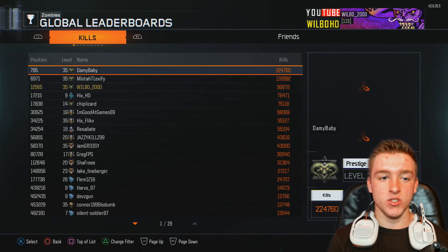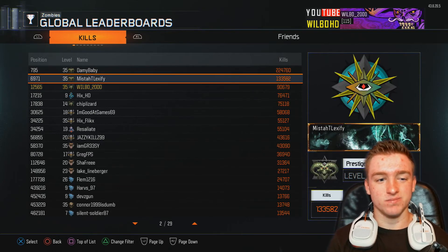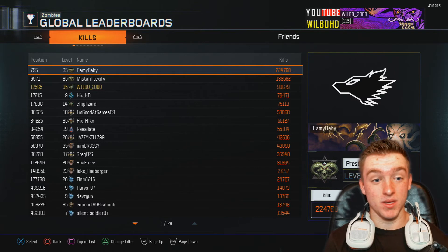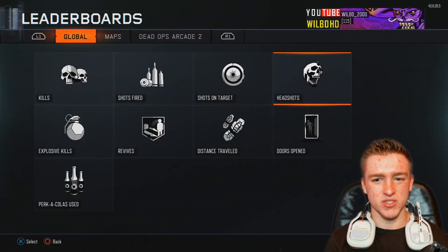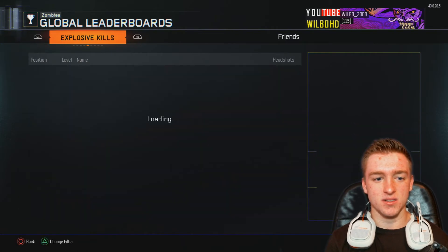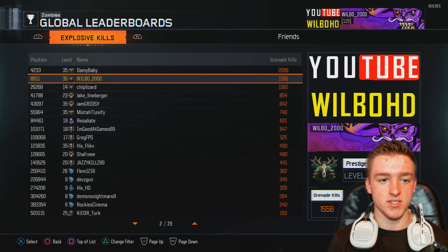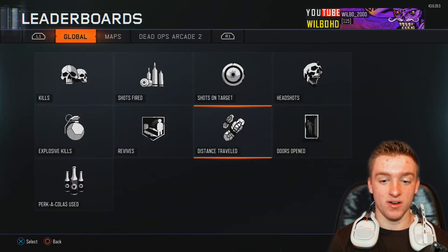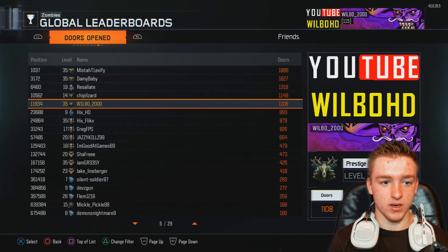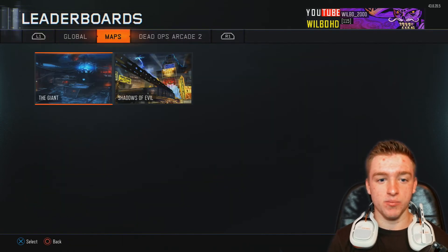Going on to leaderboards, we're doing pretty good — still coming third, Misty Lexify coming second, and my boy Dami Baby coming first. I'm still coming third on everything, which is pretty decent. I went up with explosive kills — I like to use them for the first room challenges. With revives I'm not doing too good because I don't play online. Distant travel I'm coming third, doors opened I'm coming fifth, and perks purchased I'm coming fourth — turned out pretty good.